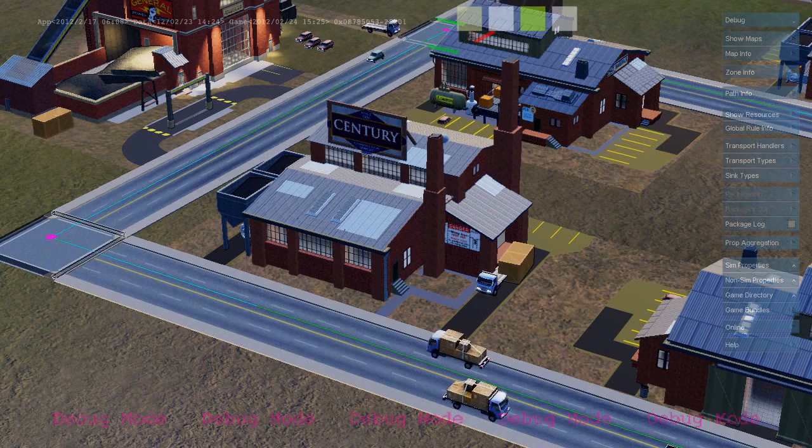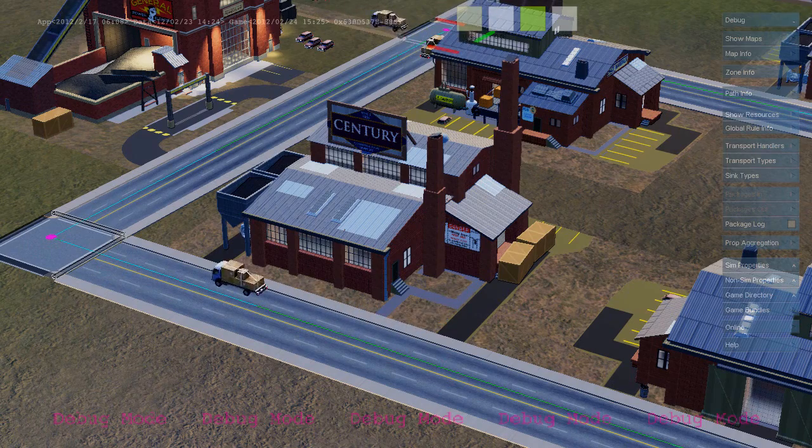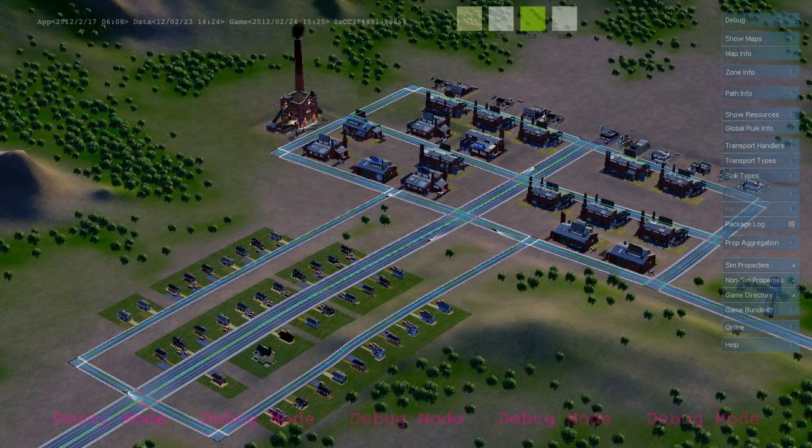As each industrial building produces goods, it sends out freight trucks that deliver from the industrial zone to the commercial zone. Here's a freight truck delivering to a commercial building. And that's the basic economic loop between the industrial, commercial, and residential zones in SimCity.